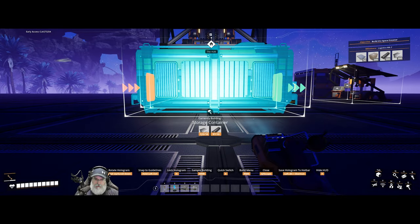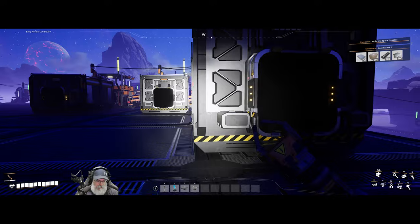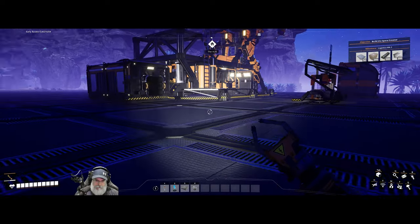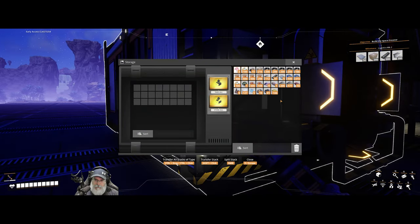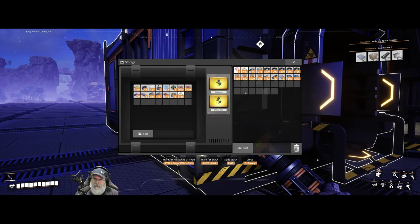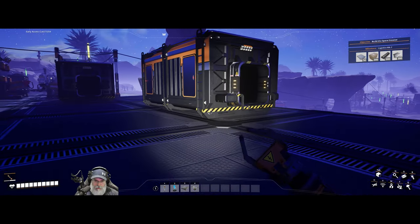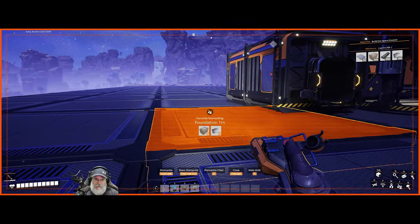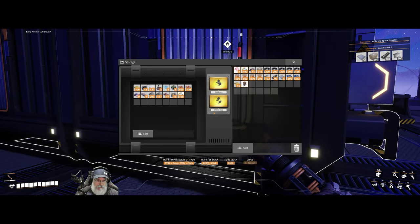We'll put our personal storage right here, then grab everything out of here and put all this stuff in here. I want to keep the barrel nuts and save the flowers for later because we'll need those for dye. We don't need two stacks of barrel nuts, so we'll get rid of the extra.